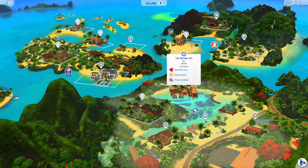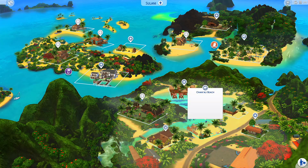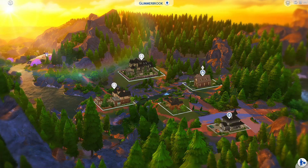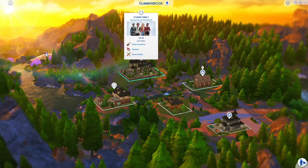There is a spa, a restaurant, and a few beaches in Sulani. Glimmerbrook has also been updated — look at the Charm family house. They are living in a haunted house! I love that.